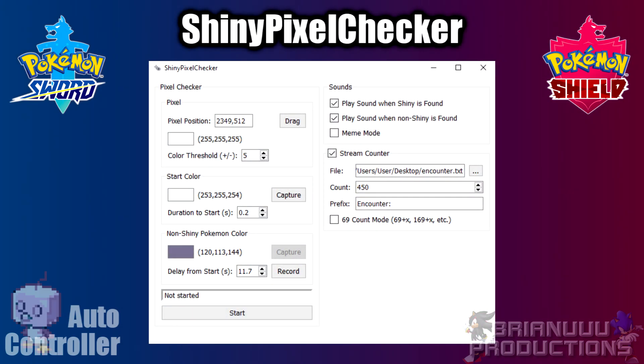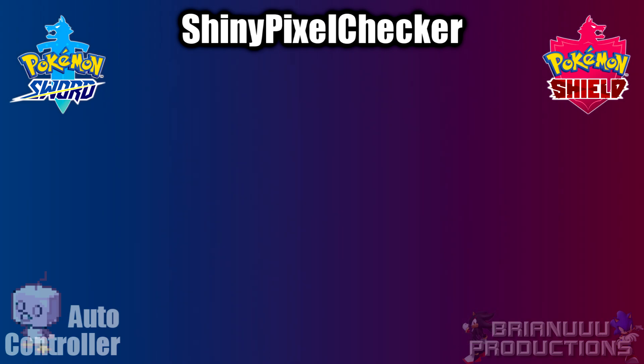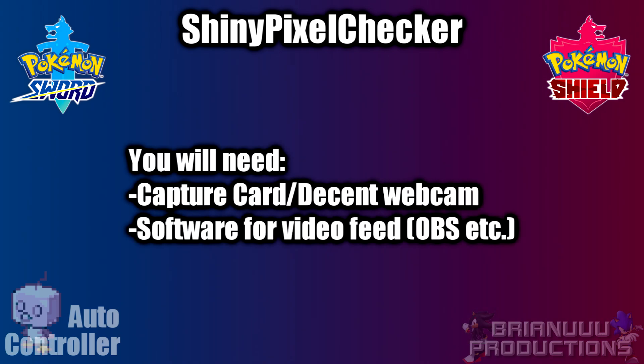The Shiny Pixel Checker is a program on PC that I wrote, which mainly helps streamers when hunting for Shiny Pokemon. It can detect whether a Pokemon is Shiny or not. This doesn't stop the Arduino from running, but it can notify you to do so. It also increments counters that can be read by streaming software, so you don't have to manually do this anymore. To use it, you will need a capture card or a decent webcam and a program to display video footage from the game on PC — in my case, I'm using OBS.